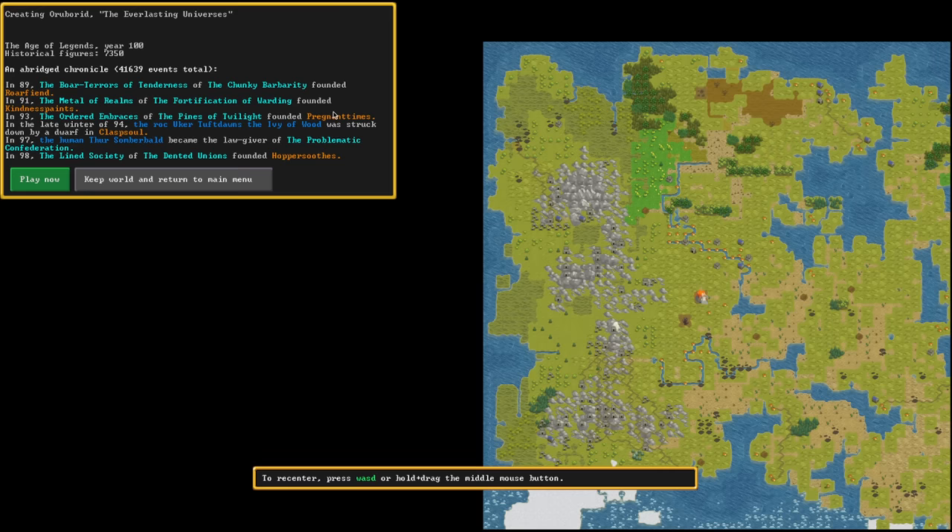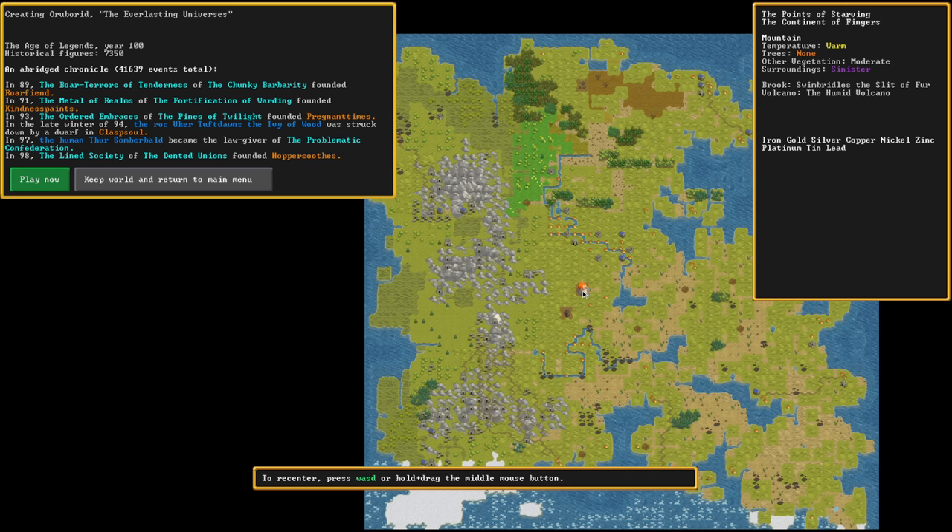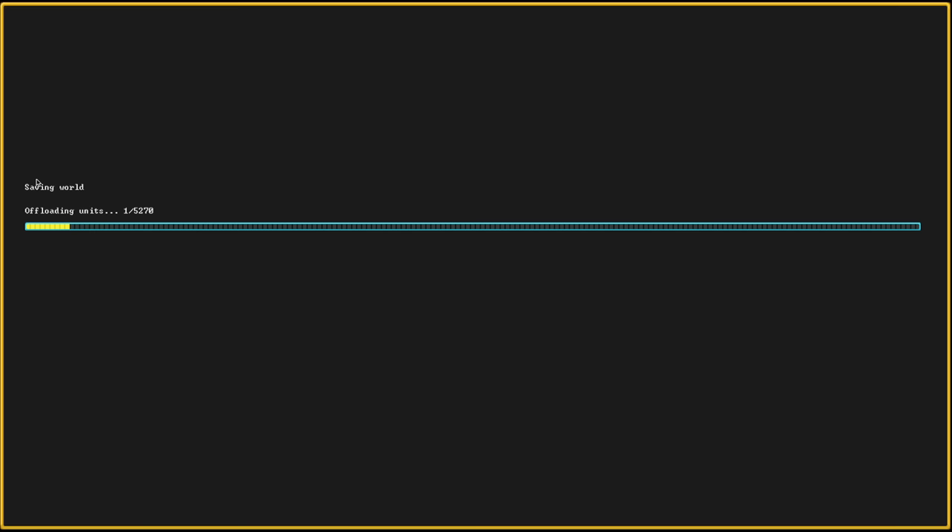You can see it running by — we're on year 100 already. You can see big notes happening along the way, like the Boar Terrors of Tenderness and the Chunky Barbarity founded. There's different places in the world — there's a giant volcano there in the middle called the Points of Starving. There's a Dwarven tower which may belong to a necromancer, human castles, dwarves in the mountains, and elves in the trees. Great world — let's continue on.